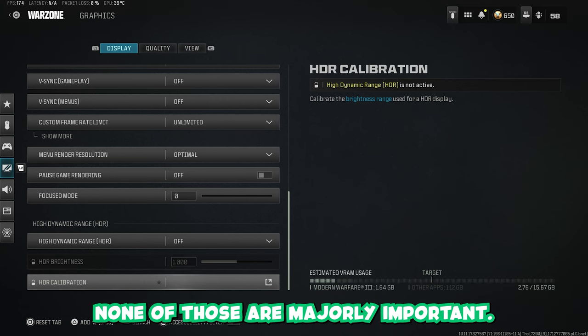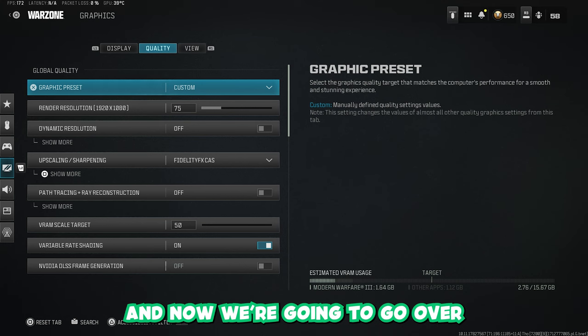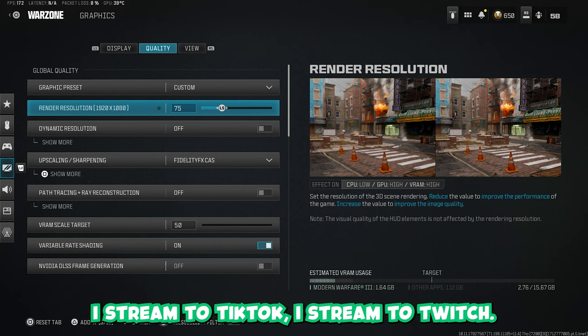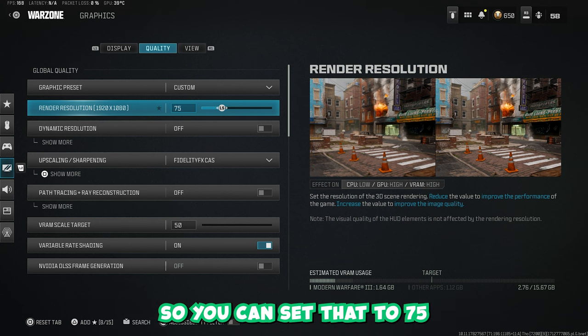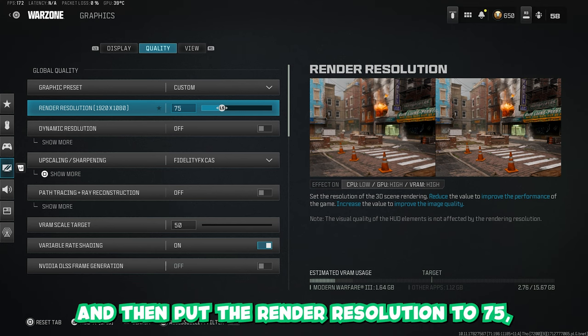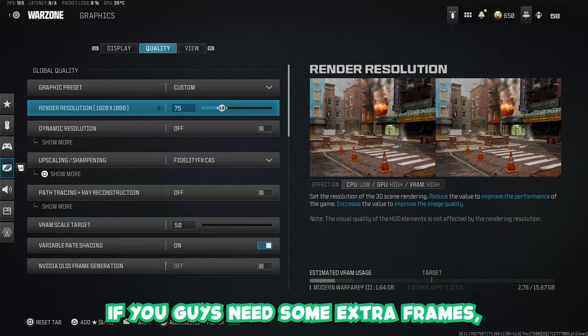Now we're going to go to the Quality tab and go over the Render Resolution. Because I do everything from one PC — streaming to TikTok, streaming to Twitch, and gaming — all at once, I need as many frames as possible. You can set this to 75, reduced from 100. This is going to put your game to 1080p, but it doesn't look as bad as native 1080p. If you set your resolution to 1440p and then put the Render Resolution to 75, it's going to downscale to 1080p. It's a little trick — if you need extra frames, make sure you do that.